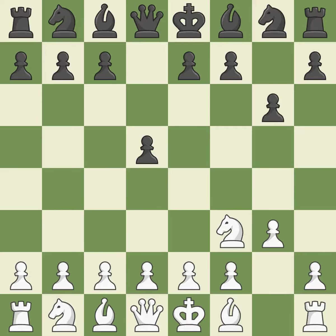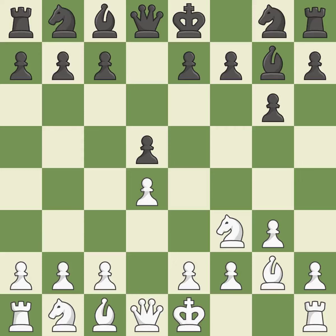The dark-squared bishop is getting ready to be fianchettoed to g7, where it will sit on the long diagonal. The fianchetto move Bg2 places white's bishop on the long diagonal, and Bg7 places black's bishop on the long diagonal. The bishop is prepared to grow into a functional square.